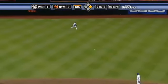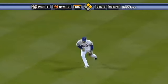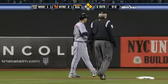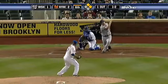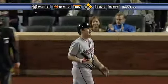And he lines one to center field, a base hit. Zimmerman turns second, he'll hold on there as Beltran picks it up. 1-2, struck him out. Santana gets Dukes. 1-2 to Kearns, struck him out, got him with a changeup.